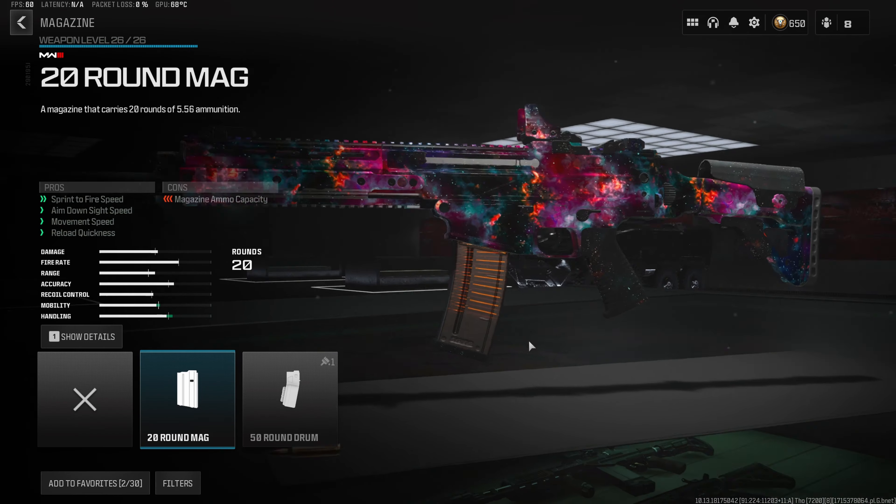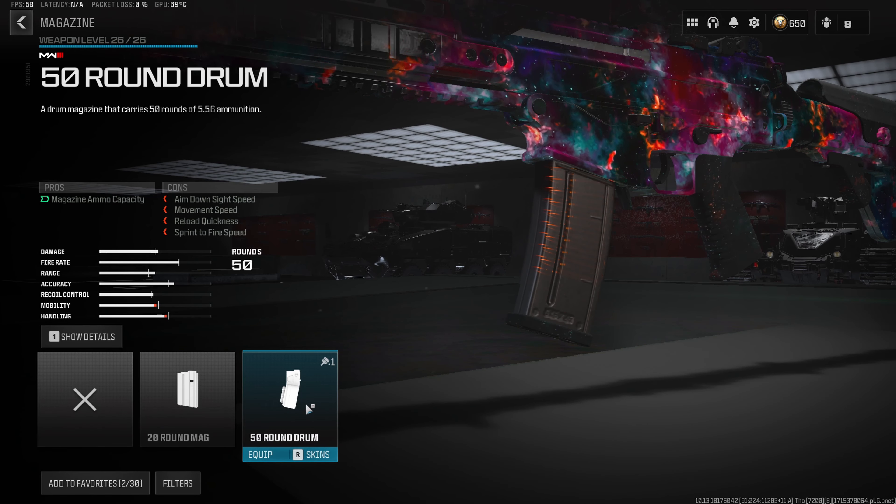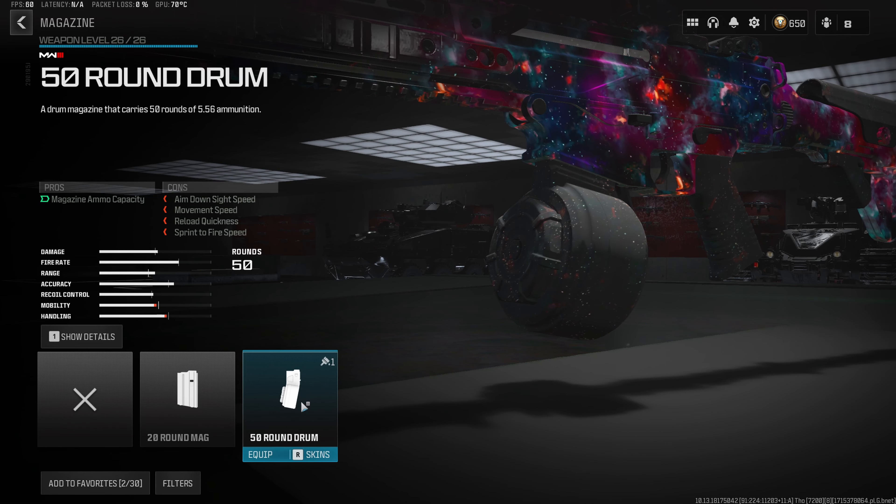Now we do of course need to throw a magazine onto the build, so we want to rock the 50 Round Drum, and this is going to make the MTZ 556 a lot more reliable for fighting multiple enemies at once.